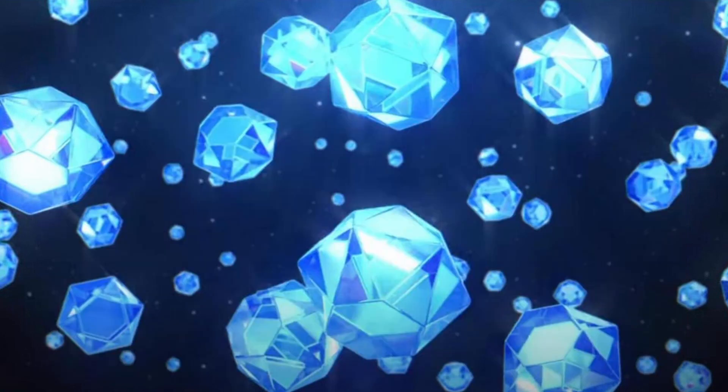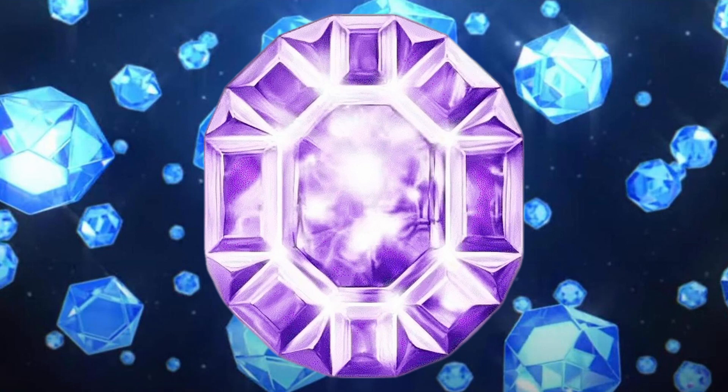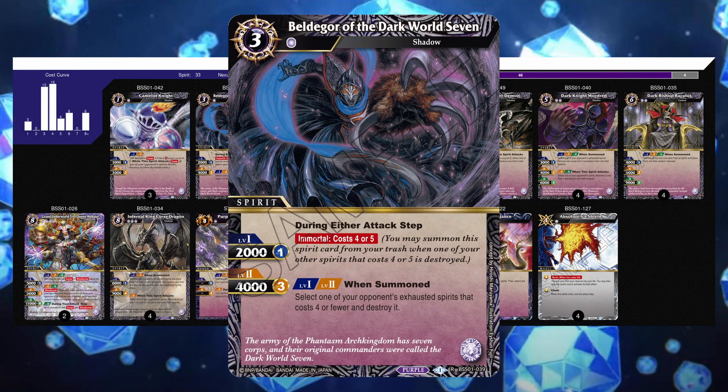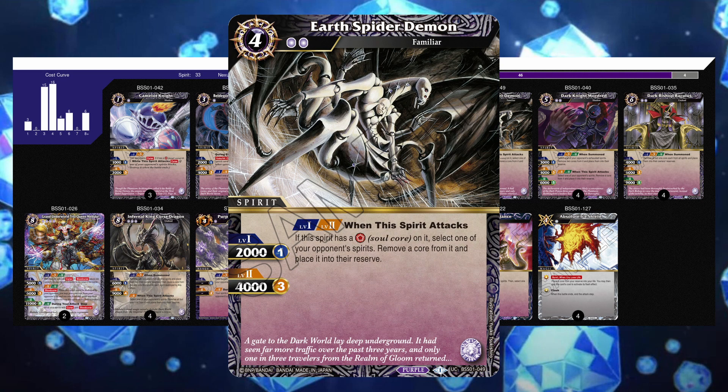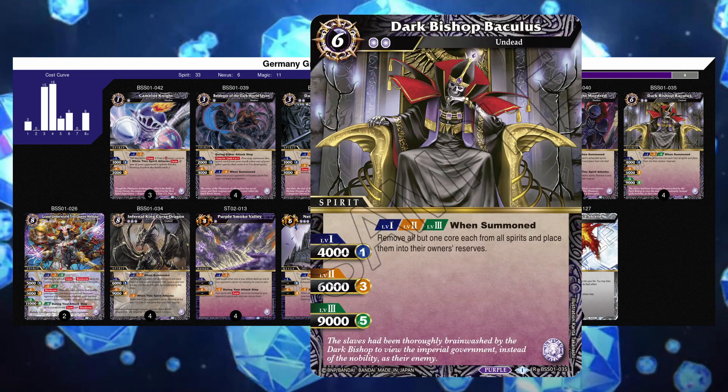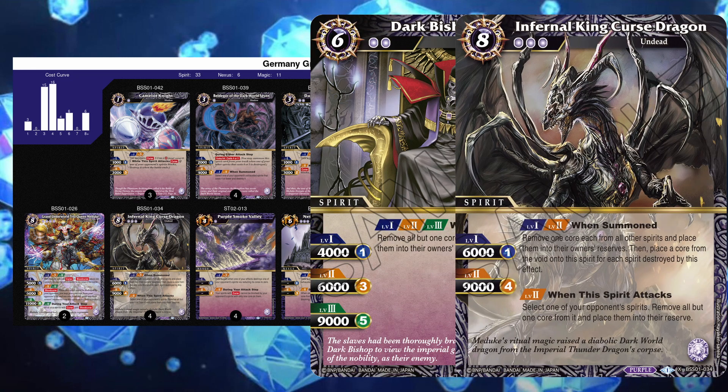We'll now move on to purple. This one is kind of weird to talk about when pinning down different decklists, because they all have very similar shells. For a while, most purple decks have looked something like this. You have a bunch of solid early game cards like Beldegor, Aglovale, and Earth Spider Demon to help you control the pace of the game while you get to your main 2-card combo of Baculous and Cursed Dragon to close it out. And this is still a solid deck today.